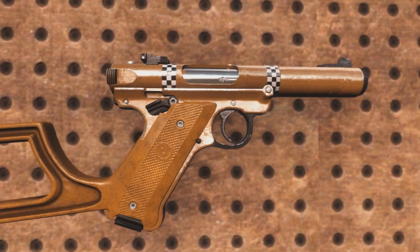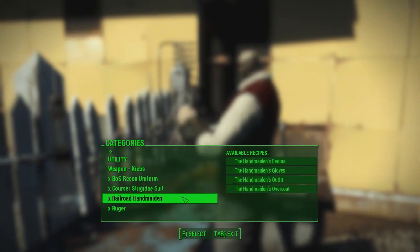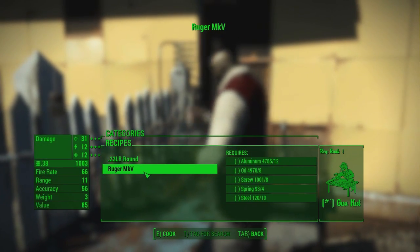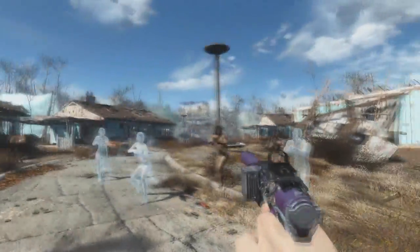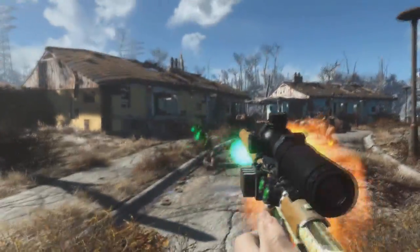The weapon itself can be obtained in one of two ways: by crafting it over at the chemstation alongside the brand new custom ammo type added in by this mod, or by finding it somewhere in the world itself, seeing as how this weapon has been added to the leveled list and will spawn throughout the wasteland on various NPCs, vendors, and containers which would usually contain the .44 revolver.